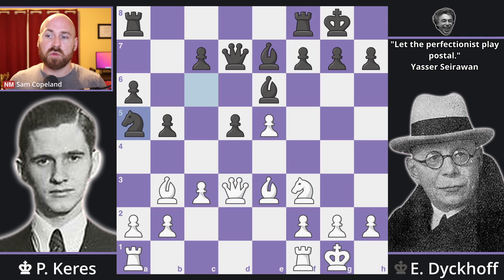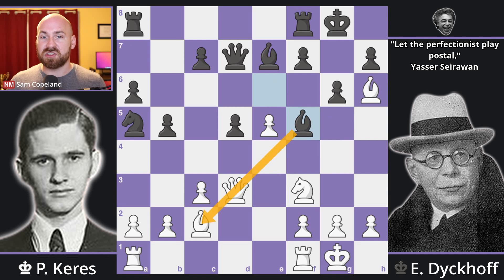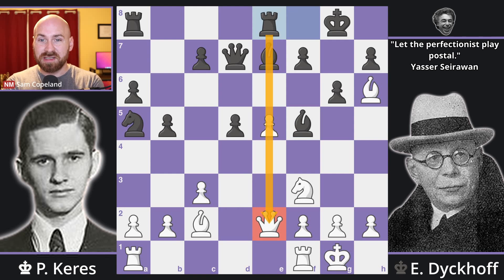Knight a5 going after the bishop, which you want to retain. Bishop c2, which does provoke g6, which can create some weaknesses in the black position, though they are not easily exploited. Bishop h6 tickling the rook, and now an intermediate move before the rook moves. Bishop f5 looking to exchange off the light-squared bishop. So queen over to e2, rook to e8, and this rook is lining up against the queen, creating some tactical opportunities that black is going to exploit in this game.